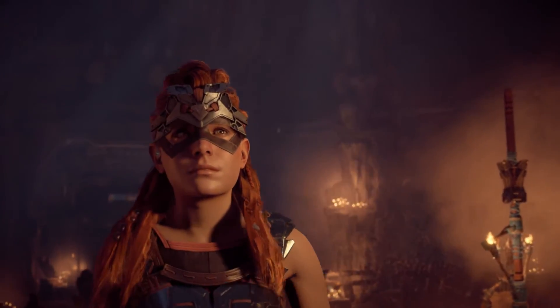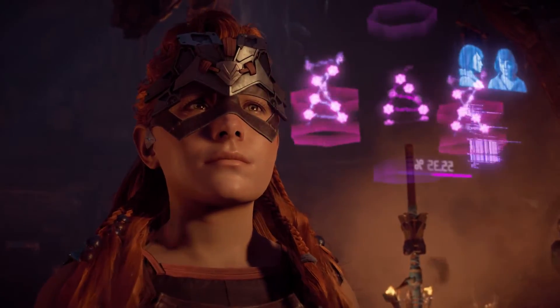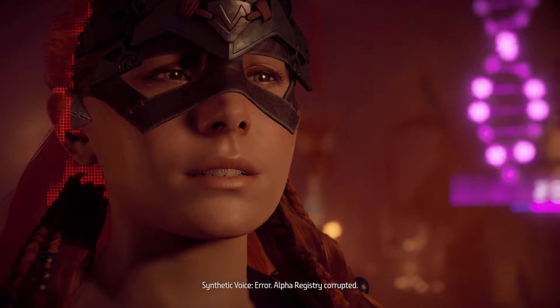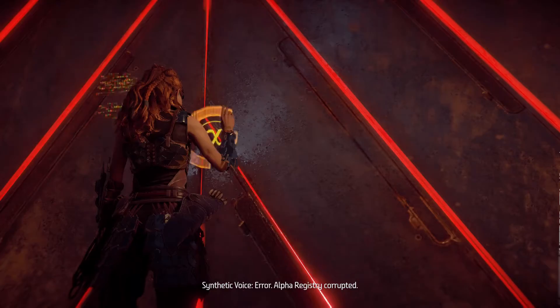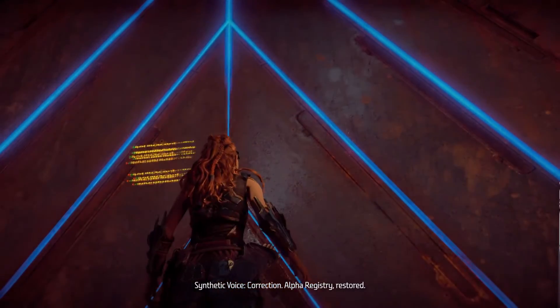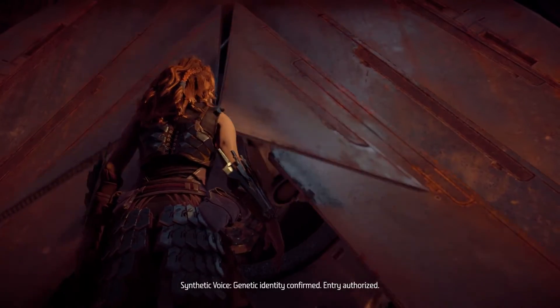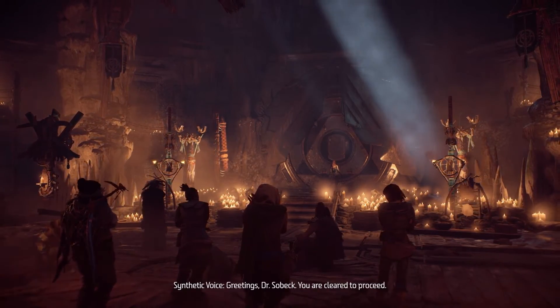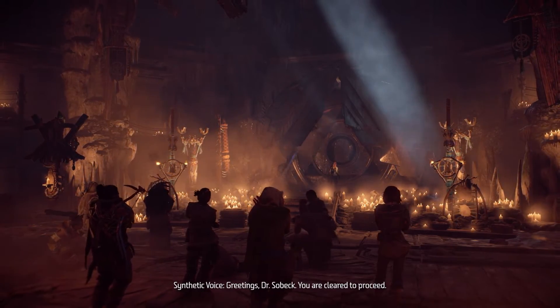Hold for identity scan. Error. Error — Alpha Registry corrupted. Correction — Alpha Registry restored. Genetic identity confirmed. Entry authorized. Greetings, Dr. Sobek. You are clear to proceed.